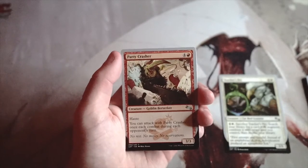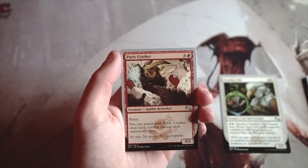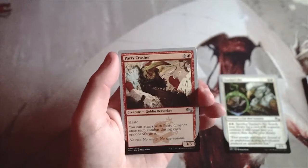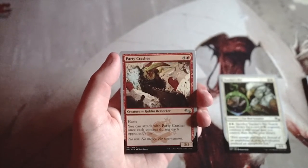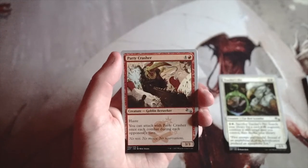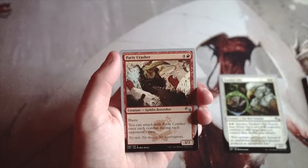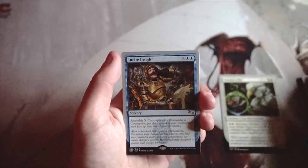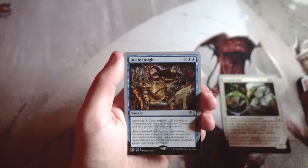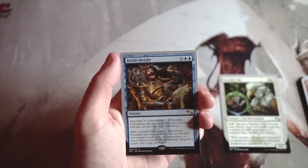Party Crasher is a 3/3 for four red with haste. You can attack with it once each combat during each opponent's turn — so it attacks on your opponents' turns too. It's a hyper-aggressive card, but it comes in fairly late for a 3/3. I feel like you kind of already have to be winning to make it good, so I don't like it as much.